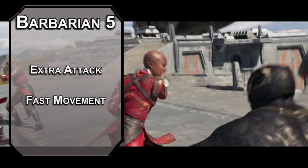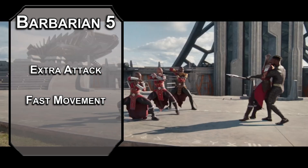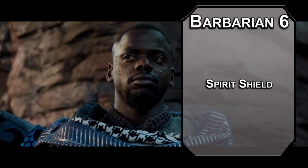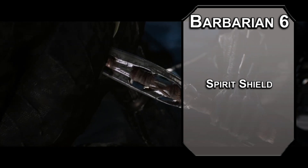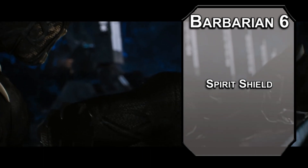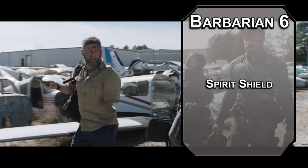Fifth level barbarians get an extra attack, letting you attack twice instead of once with your action, and you can attack a surprise creature twice for two free crits from assassin. Keep in mind, sneak attack only pops once per round, but rage is every single attack, even if you're dual wielding — so double up short swords. It's a pretty stellar strategy. You also get fast movement here, giving you 10 feet of extra movement speed as long as you're not wearing heavy armor. Just drop any armor you're wearing in the water — you're here for a bad time, not a long time. Sixth level ancestral guardian barbarians get spirit shield, letting you reduce incoming damage to a target you can see within 30 feet by 2d6 while you're raging. You can target yourself since you can see yourself, so now the vibranium doesn't just work on physical attacks, but any kind of damage.